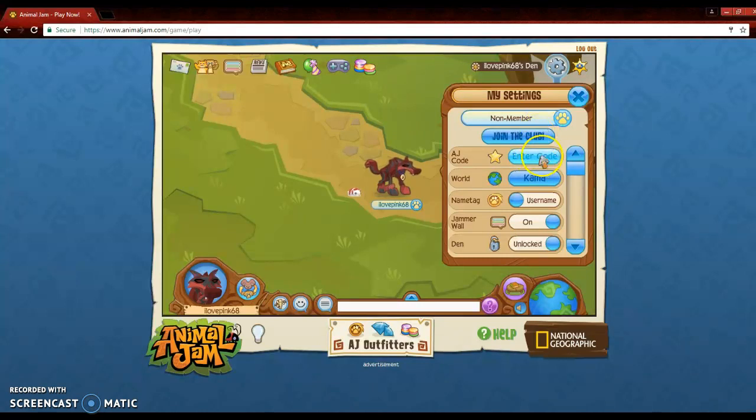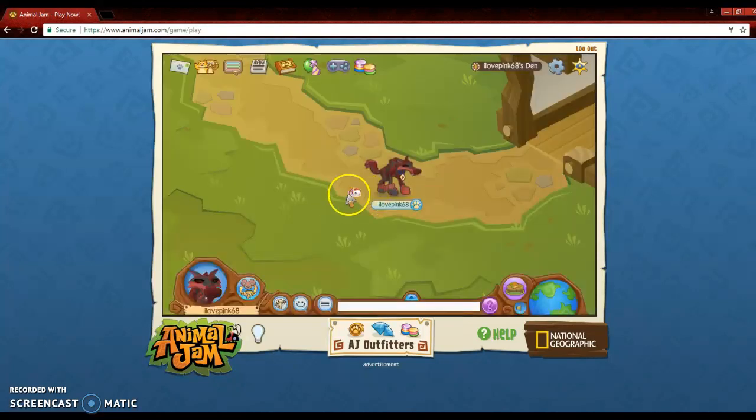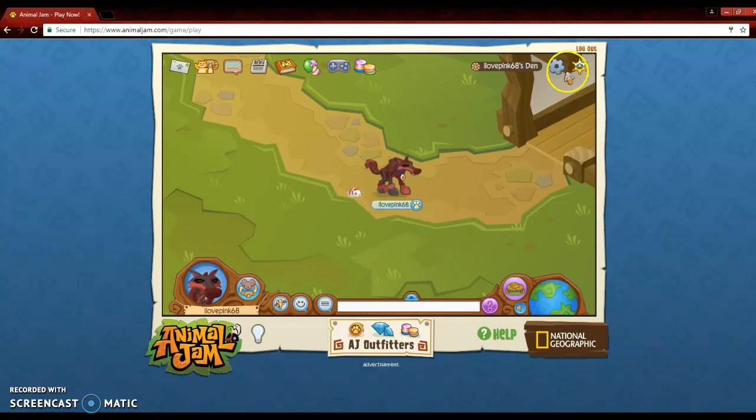First code is Adorable Otter. They also give you prizes in Play Wild if you're on a Play Wild account. But Adorable Otter gives you 750 gems. It says 'Adorable Otter has gifts waiting in Animal Jam Play Wild — log in to Play Wild with this account to get all your cool items.' And then we'll do the next one.